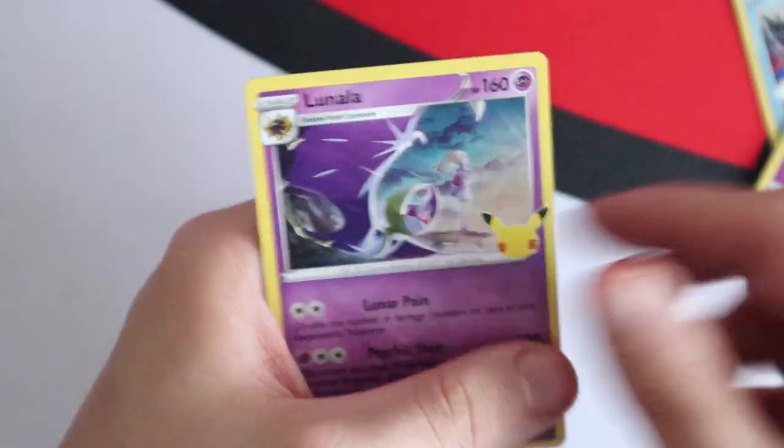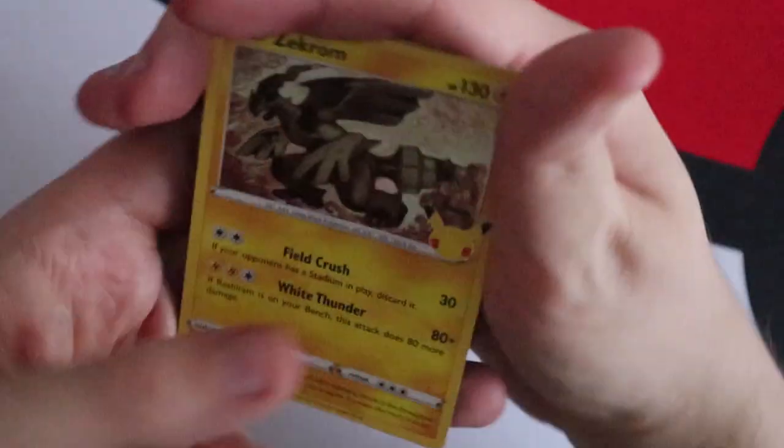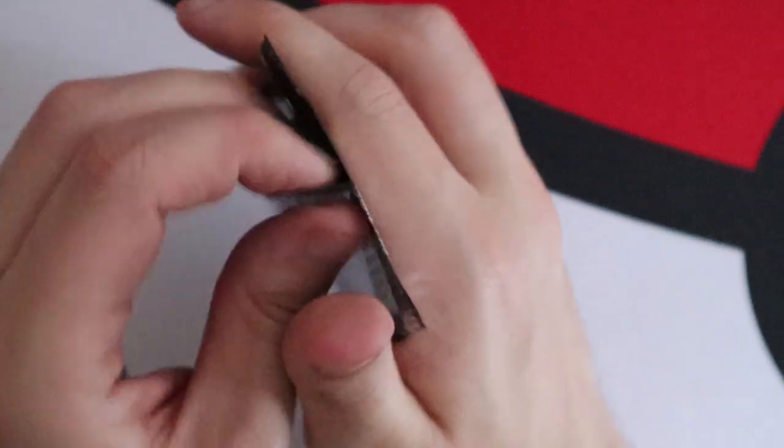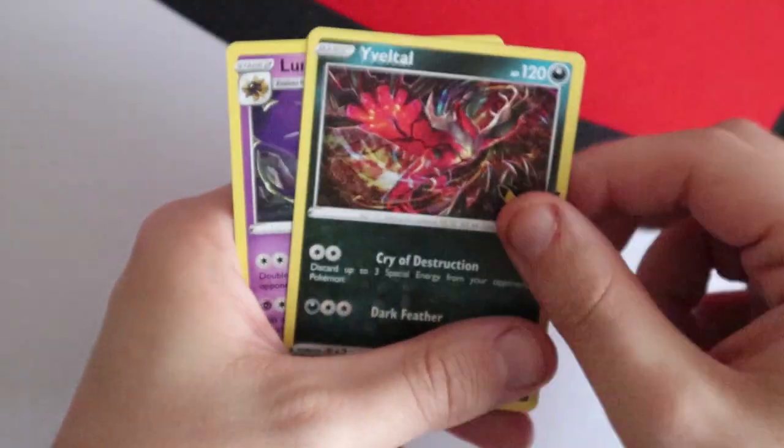Now on to Celebrations! First pack: Kyogre, Xerneas, Lugia and a Lunala. Second pack: Zekrom, Lugia, Ho-Oh and a Mew. Third pack: Dialga, Kyogre, Evil Ball and Lunala. Fourth pack: Reshiram, Dialga, Cleffa and a Surfing Pikachu V-Max — very nice. Fifth pack: Xerneas, Ho-Oh, Palkia and a Flying Pikachu V.